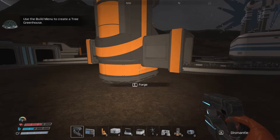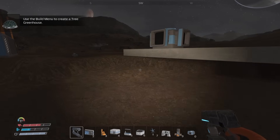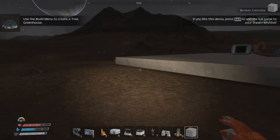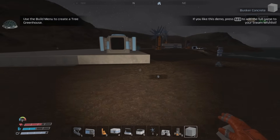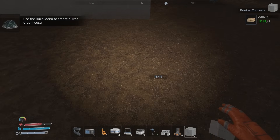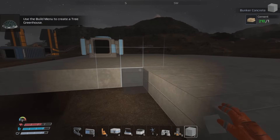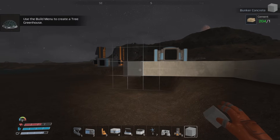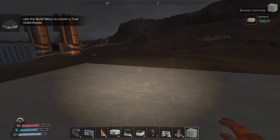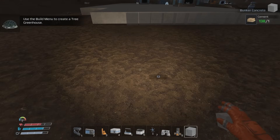I wish I'd realized earlier that the forge makes cement — I would have set it up a long time ago. Just did not compute. Now I'm laying down foundations heading out this way. If we go too far away from the center it stops working well, so I'll go farther on the other end. That should be good for the copper production area.